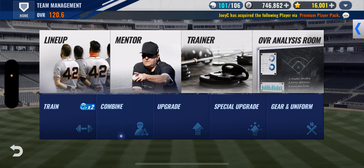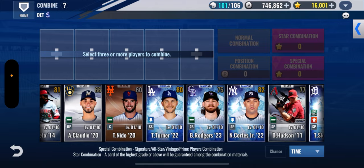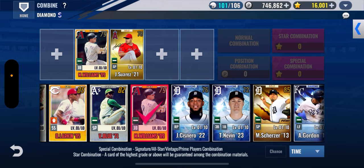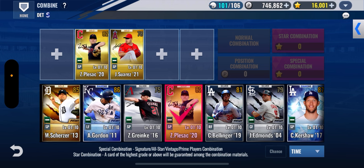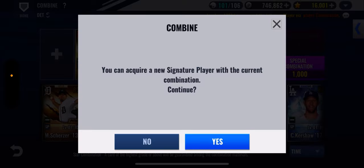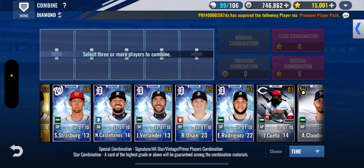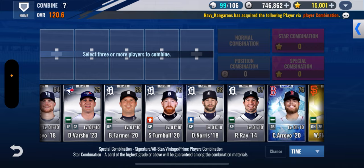We're gonna go ahead and do a combo now. We'll combo our sig — we got the Suarez. Even though it's kind of a low one because it's a relief pitcher, we're definitely not going to mess this up. We'll do the Zach Granke — tiger, tiger, tiger, tiger. And we have an Iglesias. What is that — a reliever, a closer? 78 overall. We'll take a look at that in a second.